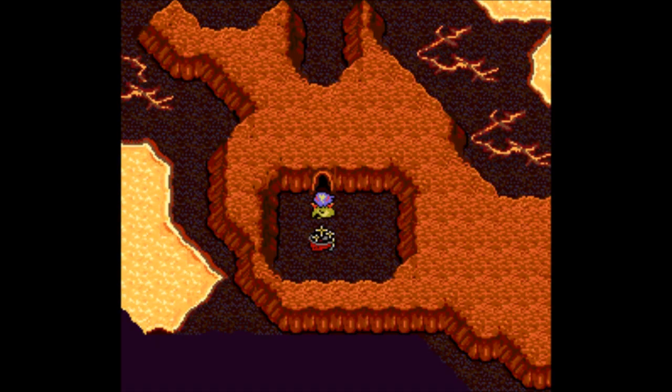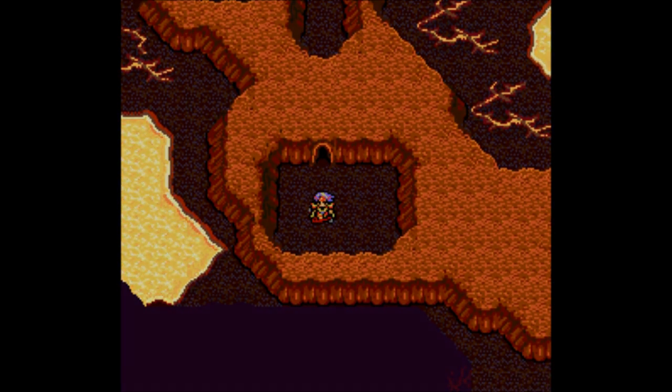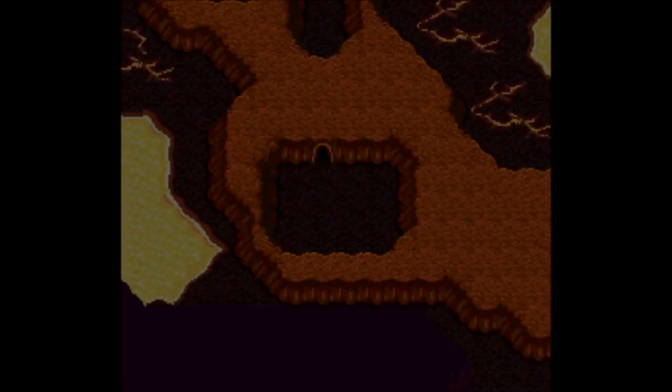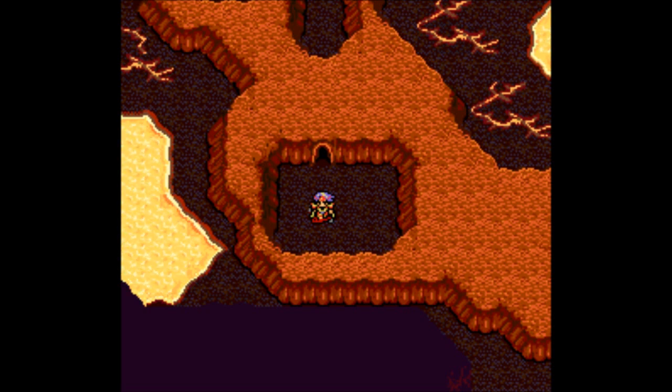Welcome back, this is Bottle Scope with an episode of Let's Play Final Fantasy 4. I'm joined as always by my faithful squad of Rydia, Kane, Rosa, Cecil, and Edge. When we last left off we were right outside the Sealed Cave. I think it's time for us to finally go in there.